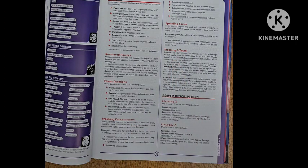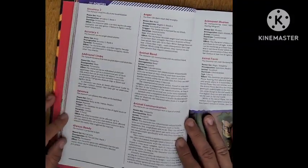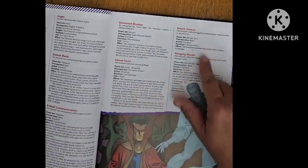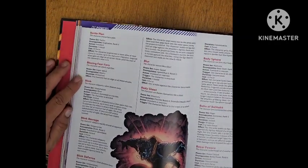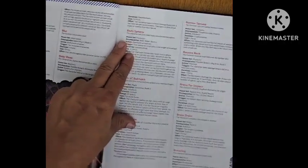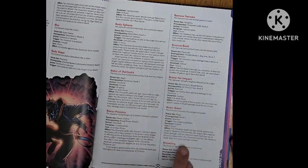Here are the power descriptions — running through them quickly. We have Accuracy 1, 2, 3, 4; Additional Limbs; Advance; Always Ready; Anger; Animal Bond; Animal Communication; Animated Illusion; Astral Form; Attack Stance; Banging Heads; Battle Plan; Blazing Fast Fist; Blink; Blink Barrage; Blink Defense; Blur; Body Sheet; Body Sphere; Bolts of Valtak; Boost Powers; Borrow Senses; Bounce Back; Brace for Impact; Brain Drain.